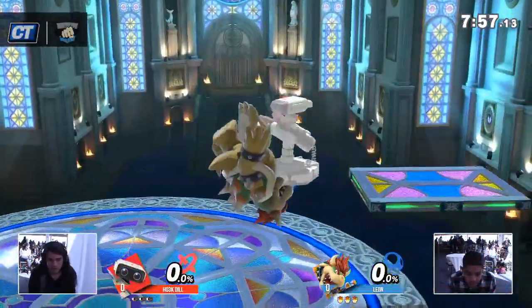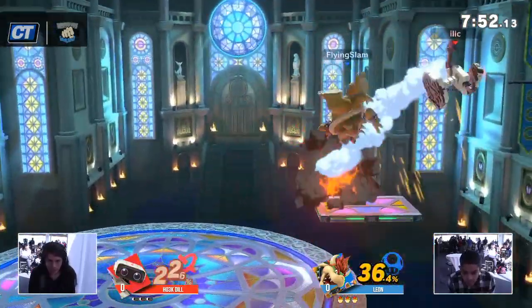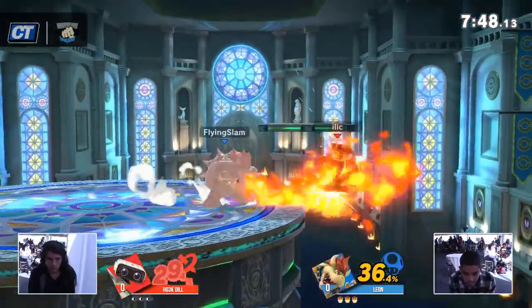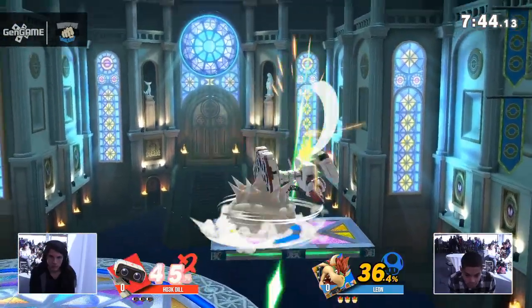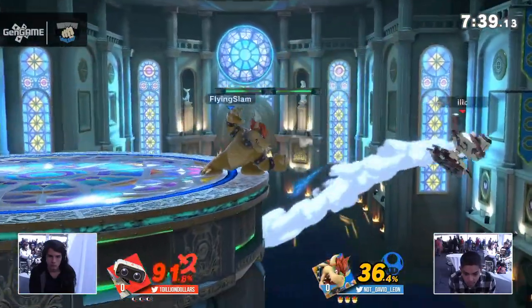We'll see exactly how rehearsed Dill is with that up throw, fair, down tilt, jab. 35 off the bat — body slam, gotta keep him in check. That flamethrower does massive damage and people just try to contest it for a long period of time, with Bowser losing his kill confirms off up throw.